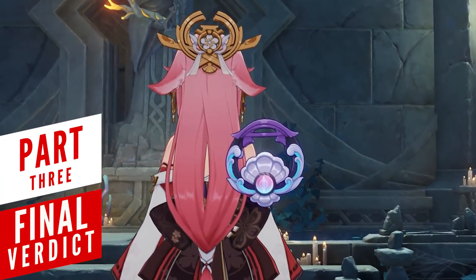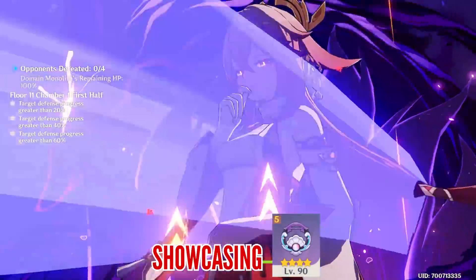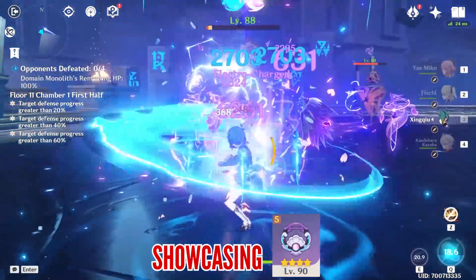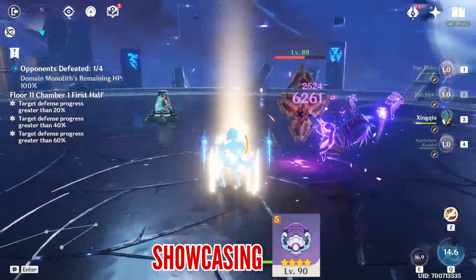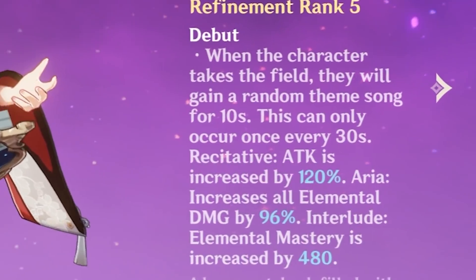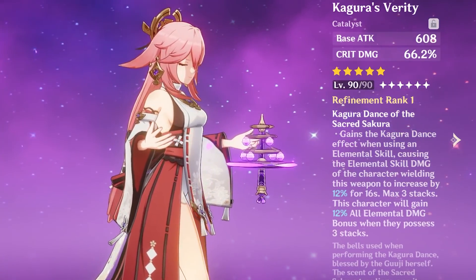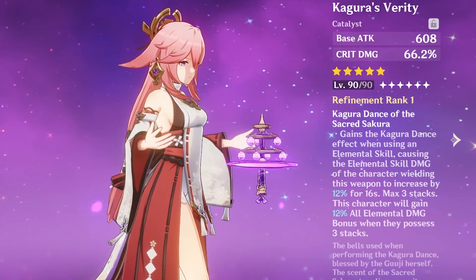So what do I think about this new free-to-play catalyst? The situation is a bit tricky because on paper its damage potential is almost on the same level as a fully refined Widsith when its passive is on cooldown – which lasts about 20 seconds, quite a lot of time if you're doing challenges like the Abyss. However, those 10 seconds from Widsith are pretty massive gains when compared to Oathsworn Eye. And when it comes to Kagura's Verity, it's best-in-slot for a good reason and out-damages the free-to-play option in every scenario by a pretty huge margin.